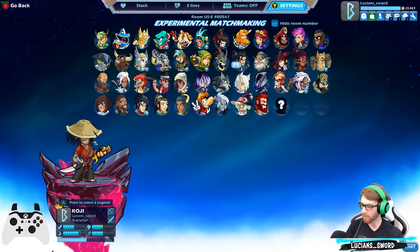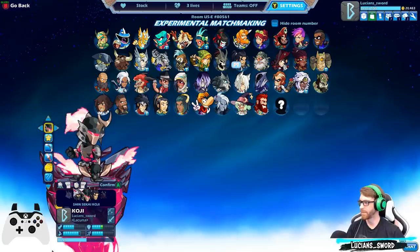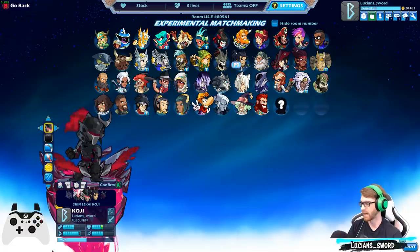So they went back-to-back-to-back with bow legends and then they released Koji after Azoth. We're going to have to use Koji's coolest-looking skin, of course — the Shinsekai Koji.